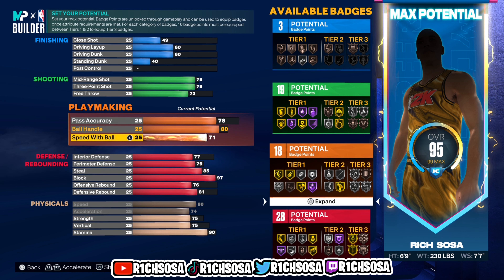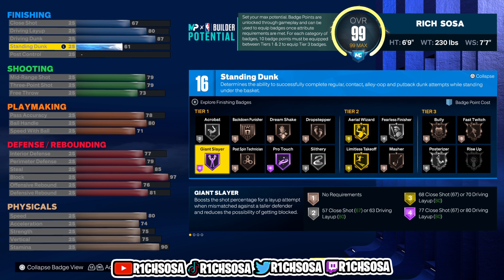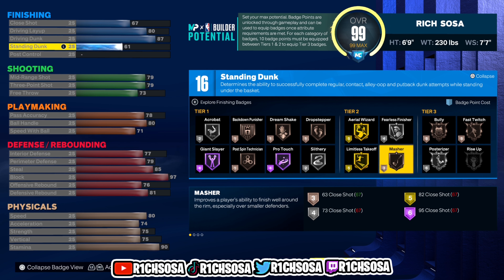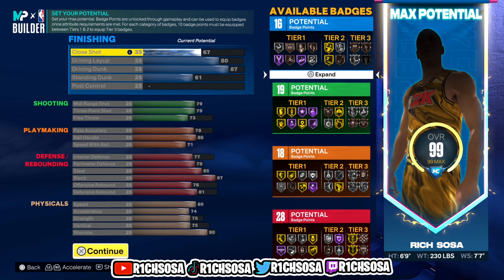The last area is finishing — we get 16 badges. For close shot I'm going with 67, driving layup 80, driving dunk 87, and standing dunk 61. I like giant slayer, pro touch, and slithery for tier one. For tier two, gold limitless takeoff and fearless finisher. We're also still able to get bully and silver posterizer, and those six extra badges make a huge difference.